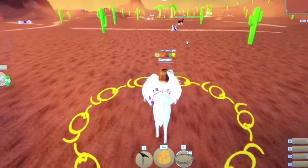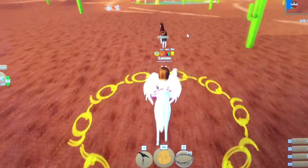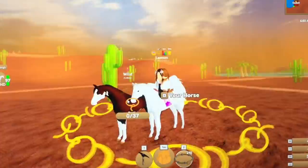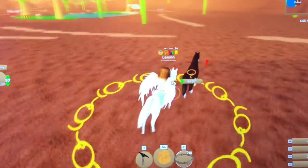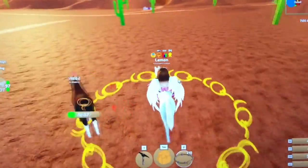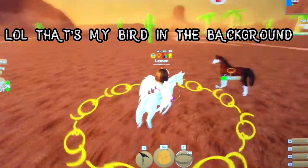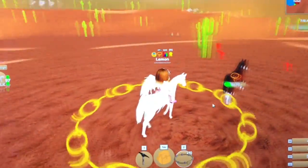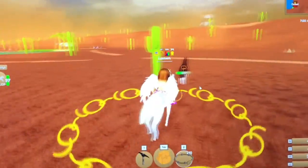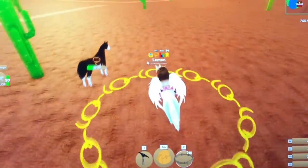Oh my god, is that a rare coat Arabian? Okay, so today guys I'm going to show you how to glitch in the cave in Desert Island, along with the other caves in the other islands. I just sailed to Desert Island on a private server and I saw this — it's my first rare coat Arabian. I am super happy to get it.